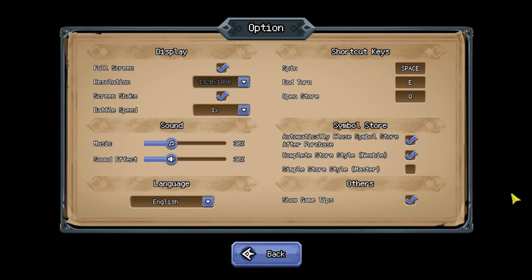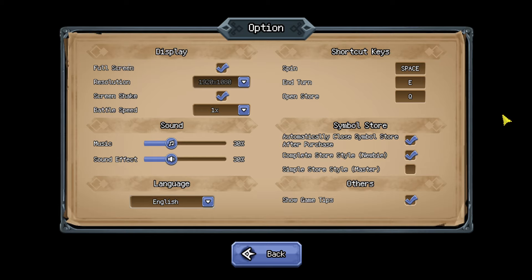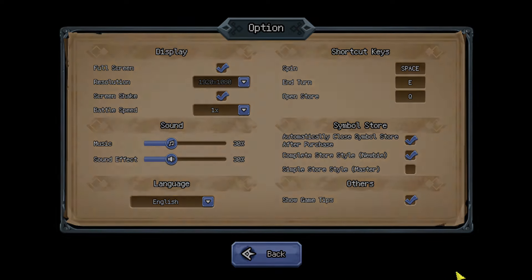Quick look at the options menu — very good, everything that we need for this kind of smaller style game. Currently there's only three languages, let's hope there's gonna be a few more with the full launch. I like that there's even some symbol store options, which I guess once you've played a couple of rounds you know what to do with. Resolution, full screen — everything there.